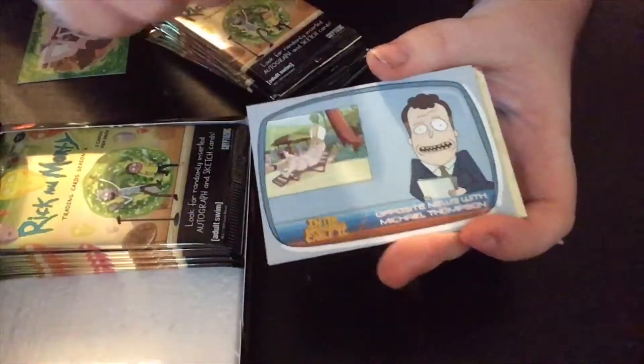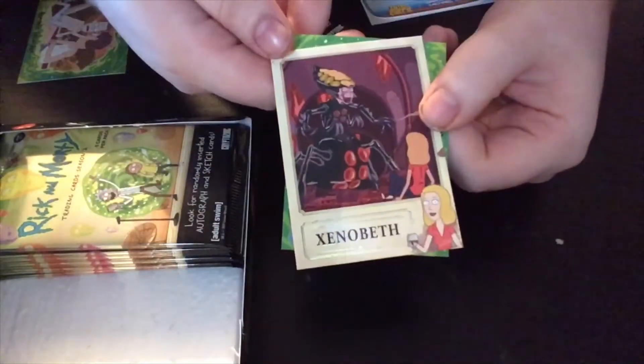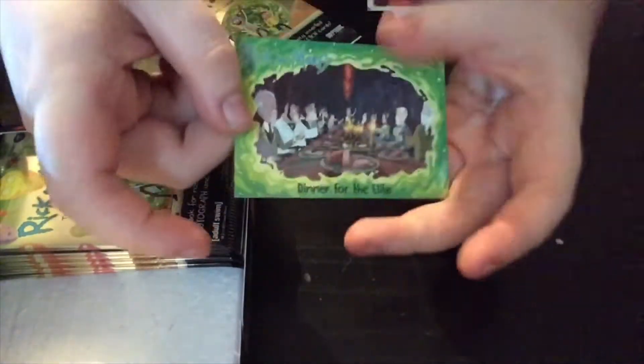We have the opposite news with Michael Thompson and Pikell - you don't see Pikell in that card. We have the Xenobeth - it's got like a sort of foil to the gold there, that's pretty cool, and that's one of the Beth inserts. I think it's called 'Hard to be a Good Mother.' And then we have 'Dinner for Z' elite. That finishes that pack - five cards per pack.